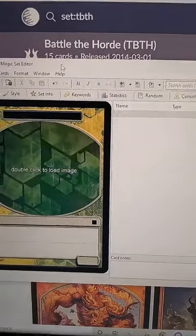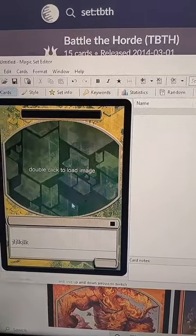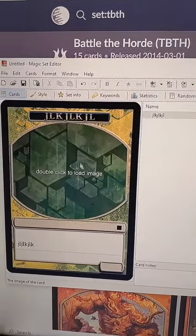There are also online tools you can use, but Magic Set Editor gives me greater control over some stuff. As you can see, this is the hydra asset here as part of this template, and I can create new cards.